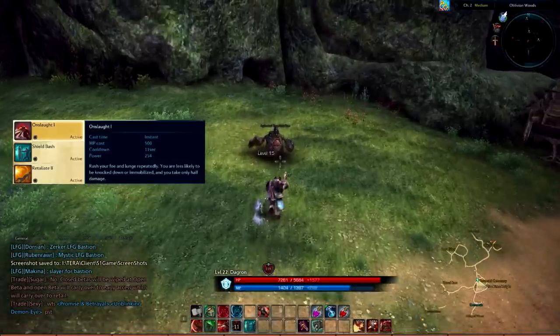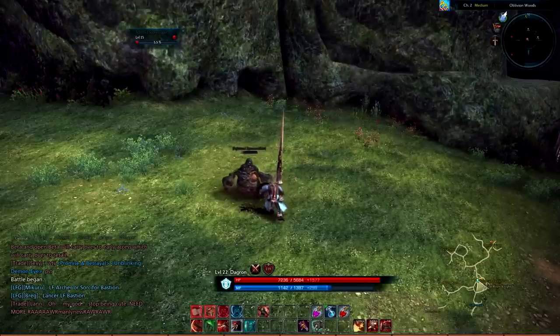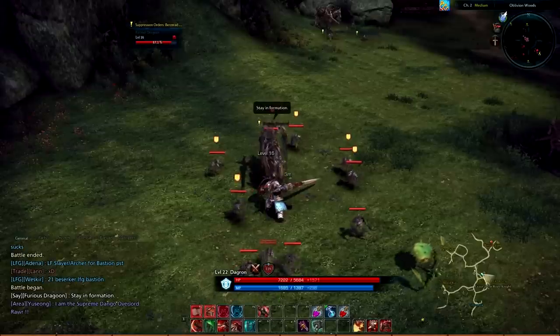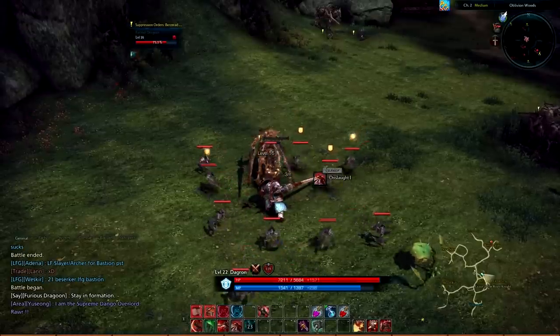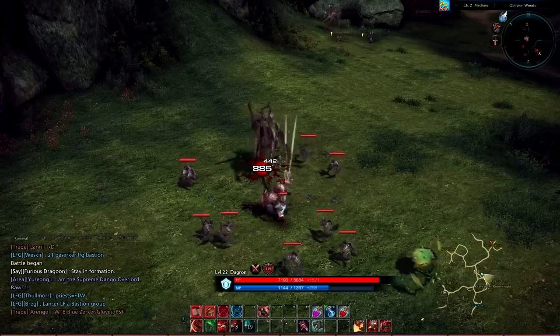Onslaught is an instant cast ability that has you rush a short distance to your foe and lunge repeatedly. In this state you are less likely to be knocked down or immobilized and you take only half damage. With this ability you can close the gap to your target and continue to deal damage, generate threat, and mitigate damage.